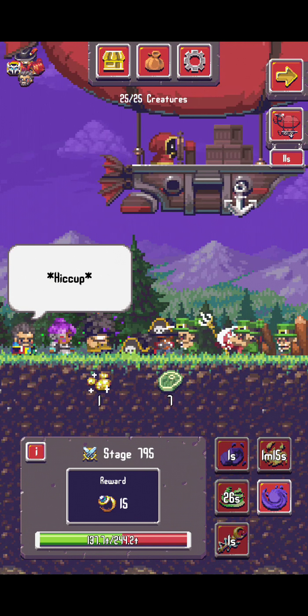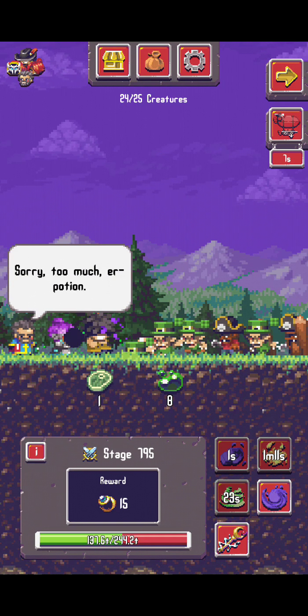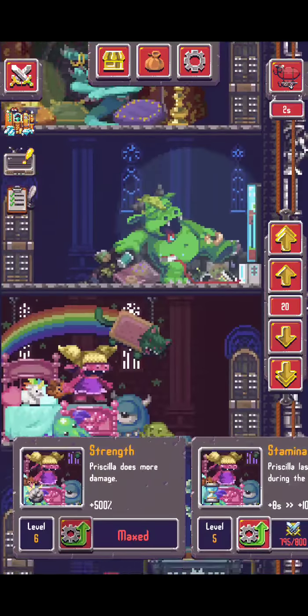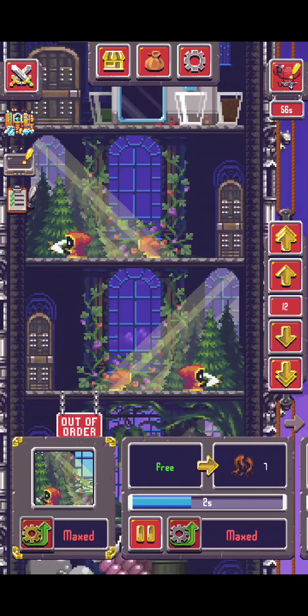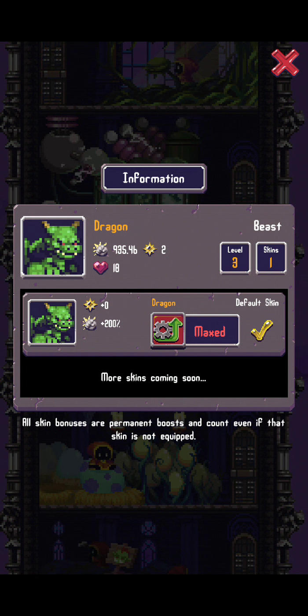Five stages more in order for me to reach stage 800, which upgrades my idle and soon I will launch my apocalypse. The dragons really did their job well. My dragon is already at max level, which contributes 935.4 billion damage.